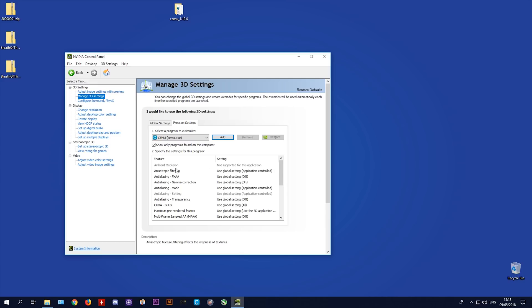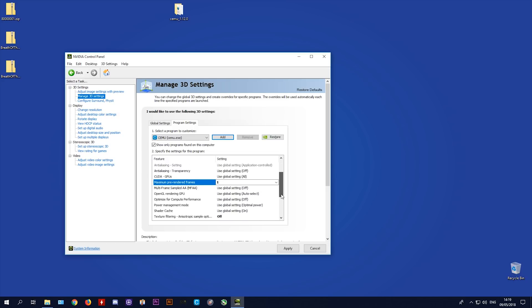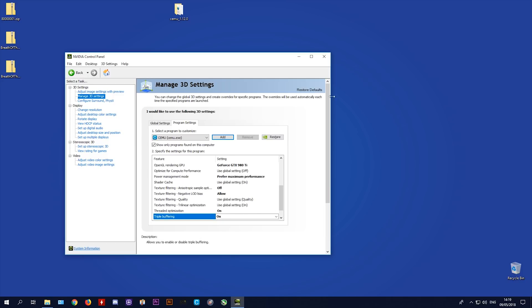With the Cemu exe selected, change the following settings: set Anisotropic Filtering to Off, set Maximum Pre-Rendered Frames to 1, set OpenGL Rendering GPU to your dedicated GPU. Set Power Management Mode to Prefer Maximum Performance. Turn on Threaded Optimization if your CPU is powerful enough, and also enable Triple Buffering — this mostly helps when swapping from windowed to full screen mode. Once done, click Apply.